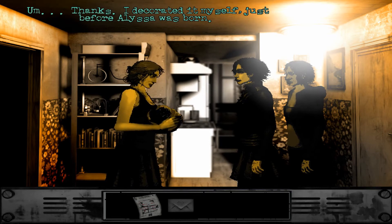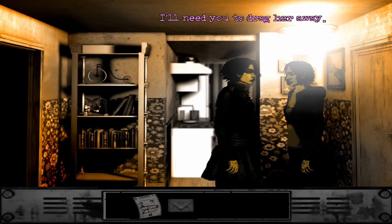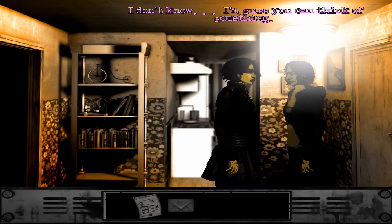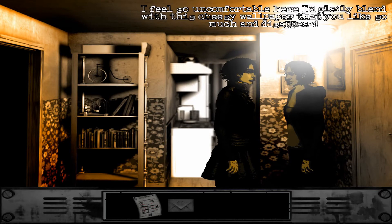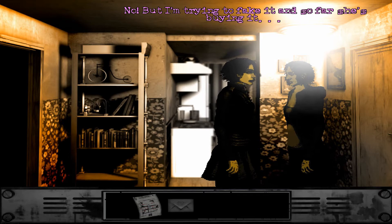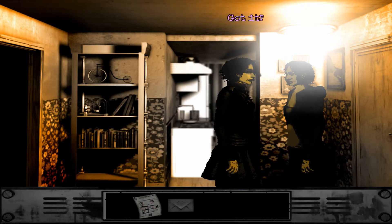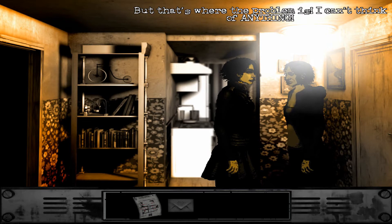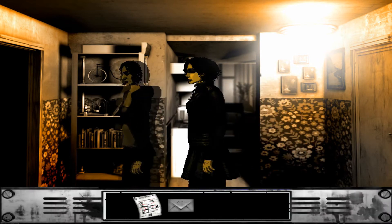Thanks. I decorated it myself just before Alyssa was born. Please follow me — we can talk in the living room. I'll need you to drag her away. How the hell am I supposed to do that? I don't know — I'm sure you can think of something. Why don't you think of something? I told you I don't do babies. I feel so uncomfortable here.